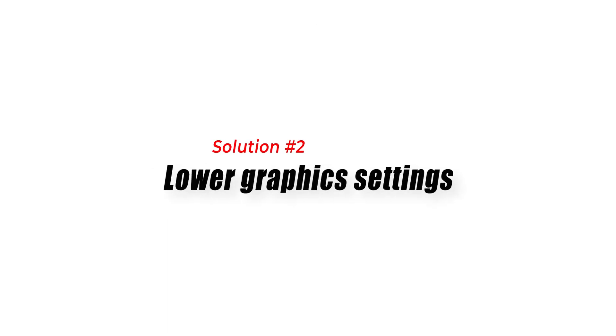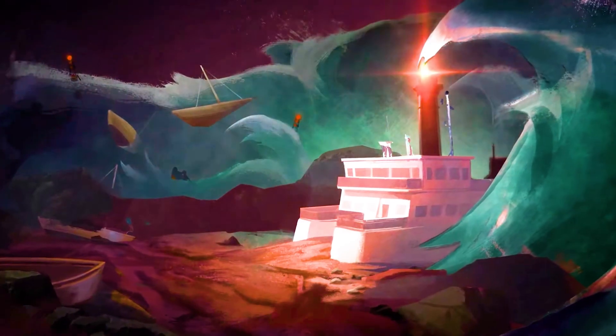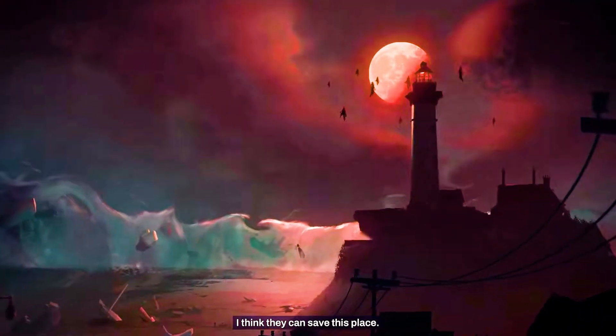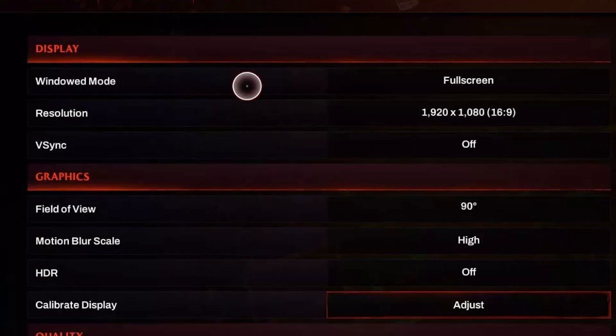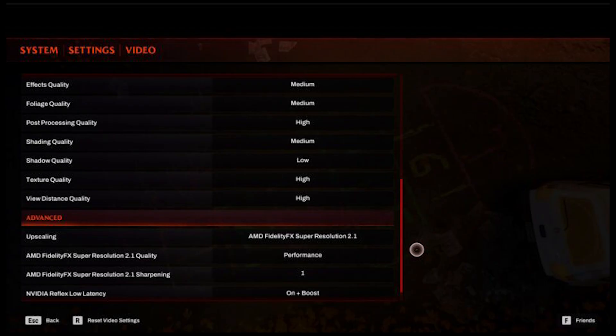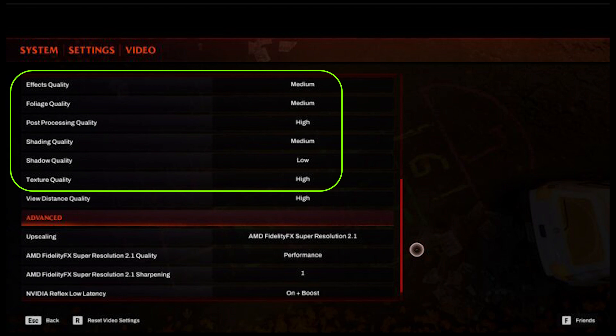Solution 2: Lower Graphics Settings. Another reason why you may be experiencing FPS drops is because your computer may not meet the recommended system requirements for Redfall. You can try to lower the graphics settings to increase FPS. Lowering the resolution, turning off shadows, reducing anti-aliasing, and decreasing the texture quality can help improve FPS.